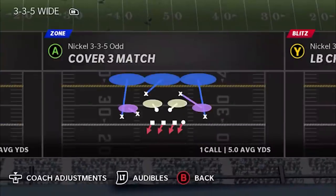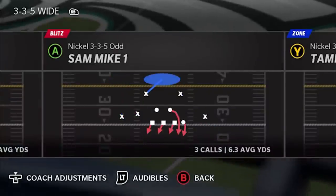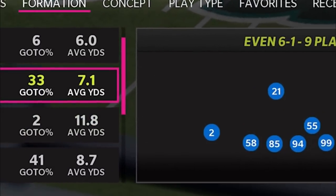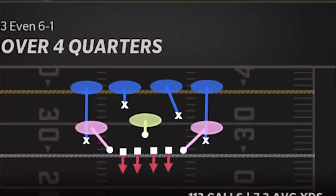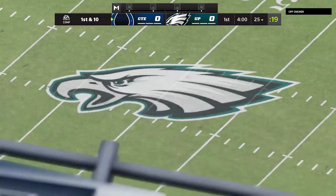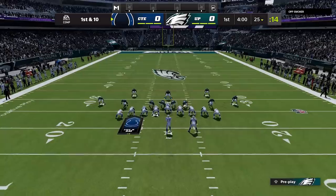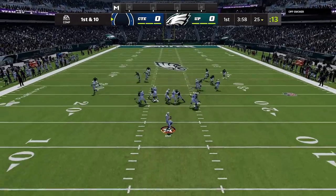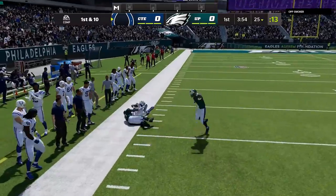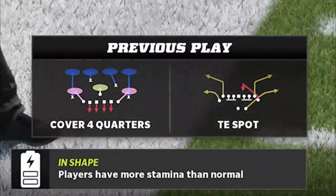On the defensive side here, I was angling at a nickel 3-3-5, just something that's more of a base defense which people typically run. But the second that I saw this heavy offensive personnel package — which you should always be watching — I immediately switched over to a much heavier 4-3 cover four quarters, which is typically one of my better run defenses. This is the first play of the game and I have no idea how my opponent likes to run his offense, but defense when you don't know what your opponent's going to do is typically about playing the percentages. On this first play I played the percentages and I didn't win, but I still feel like I called a good defense considering what my opponent was looking at. He just basically beat my cover four quarters safety.